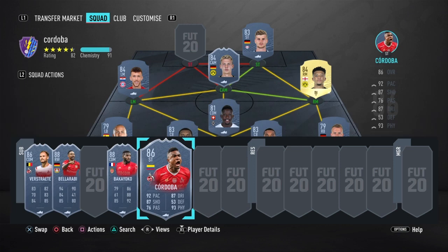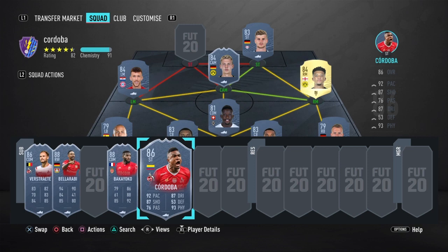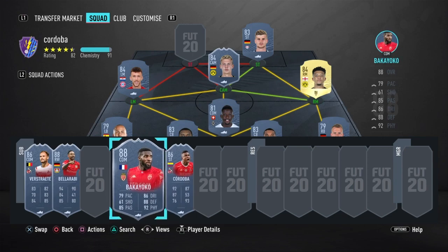All around, I think that's a really good investment from EA to put the time in to make these cards. Let me know what you think about the new team in the comments below - we've got Pogba, Van Dijk, Lacazette and stuff like that. I will be shouting out the first five comments in the next video. But apart from that, thank you for watching - I've been your boy JPT and I'm out. Peace.